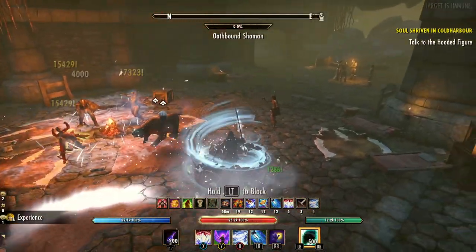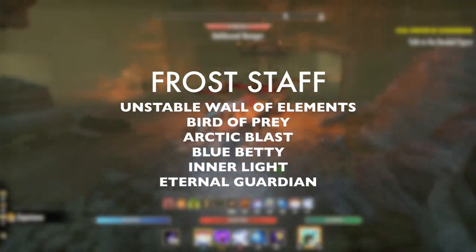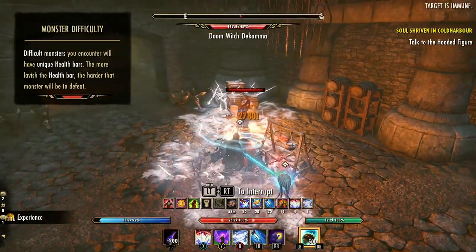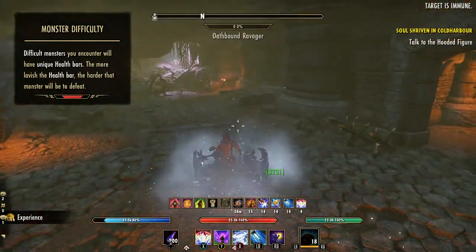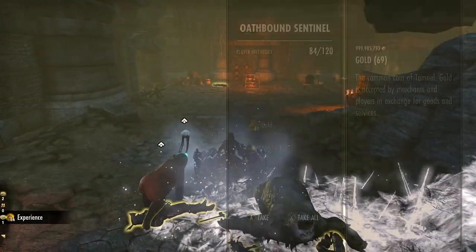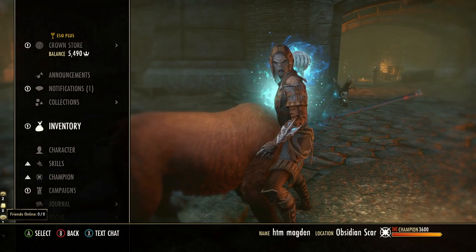For the Ice Storm build's skills, we've simplified this down to one bar. It includes Unstable Wall of Elements, Bird of Prey, Arctic Blast, Blue Betty, Inner Light, and Eternal Guardian as the ultimate. Start by casting your buffs — Blue Betty and Arctic Blast — then simply spam Unstable Wall of Elements into a group of enemies to do as much AOE frost damage as possible. Each time you recast the wall on the same group, it explodes for extra burst damage, basically freezing and exploding everything in your path. The bear pet is very nice here to kill off any remaining stragglers.